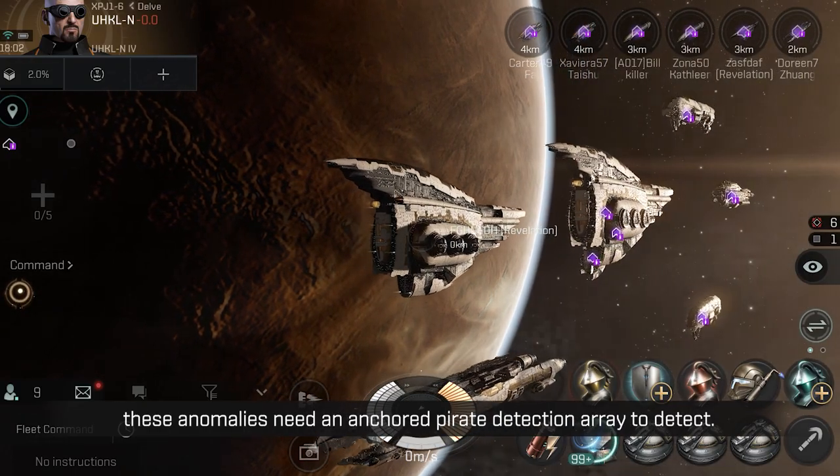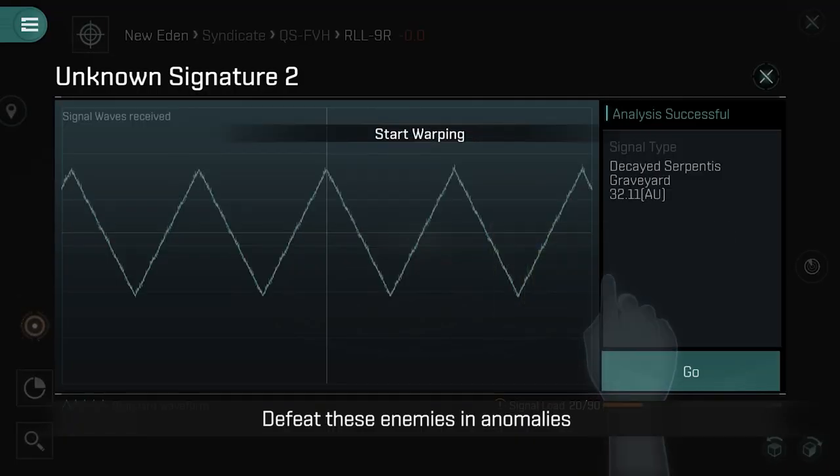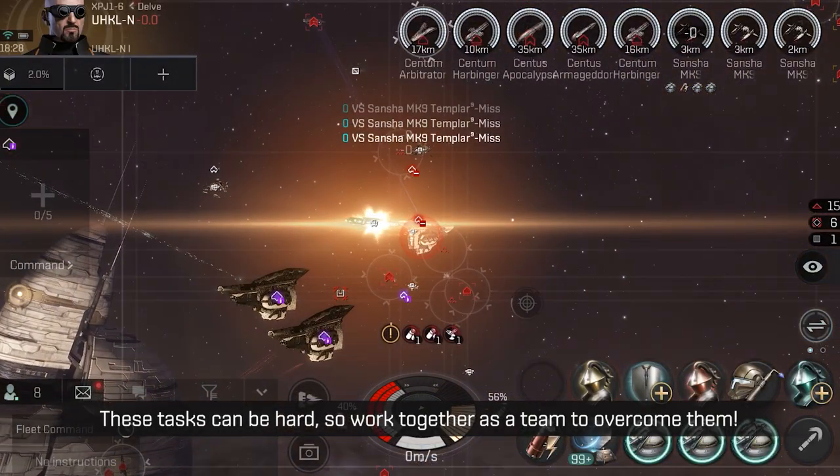These anomalies need an anchored pirate detection array to detect. Defeat the enemies in anomalies for a chance to get key materials that can be reverse-engineered. These tasks can be hard, so work together as a team to overcome them.